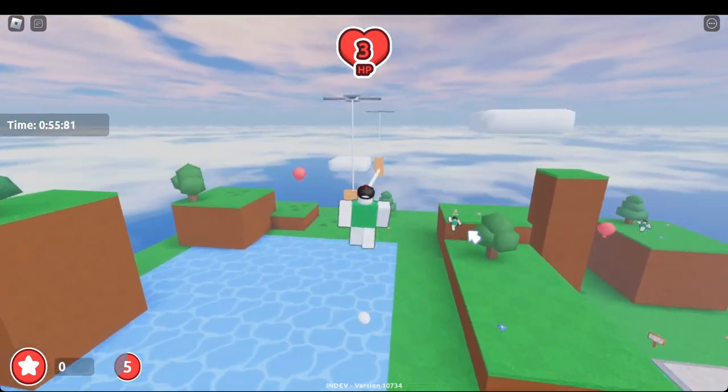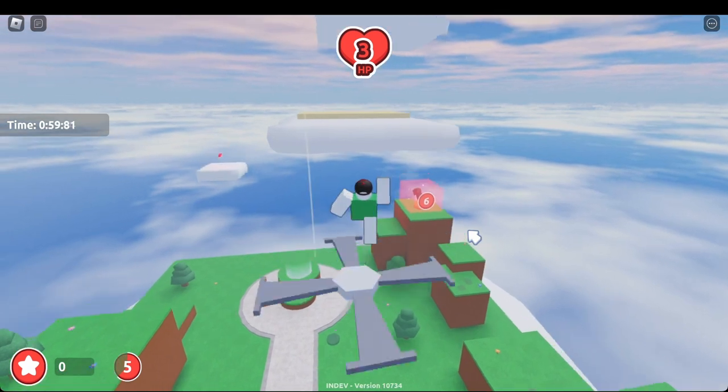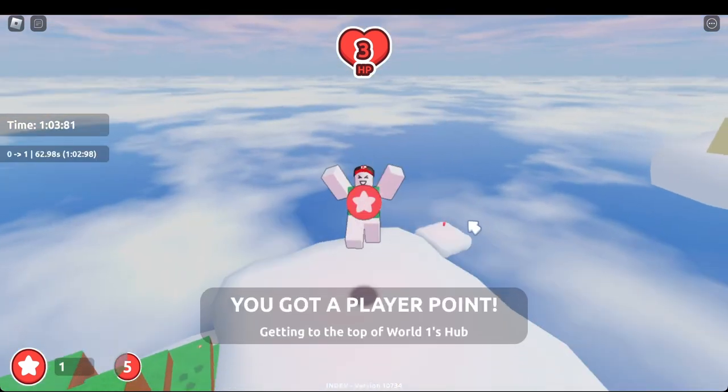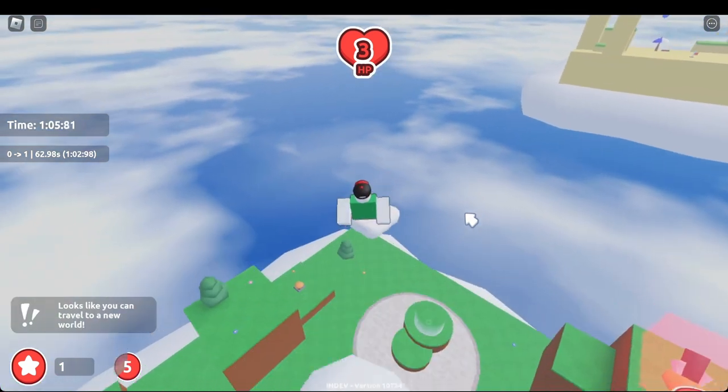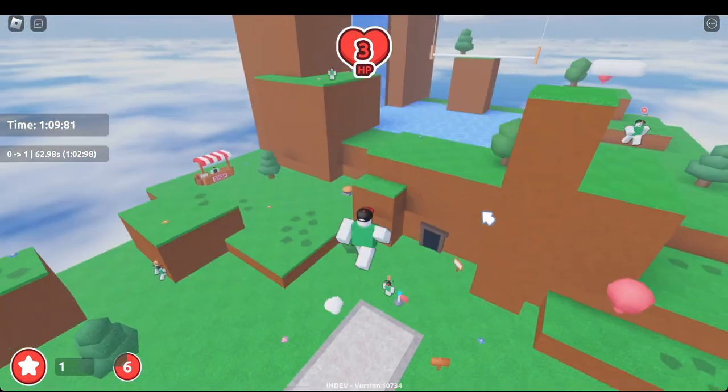Hop onto this rope thing, jump up, go in the cloud, go in the fan, and then grab your full player point. Then jump down here to grab this player point. The last two are gonna be in the water.